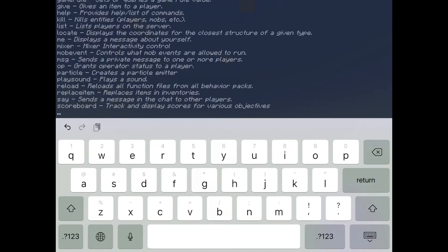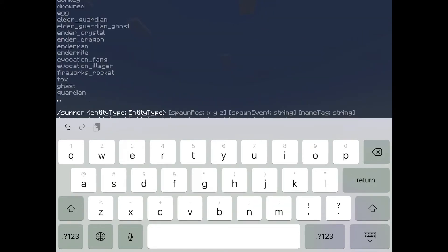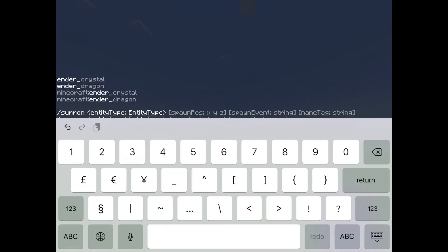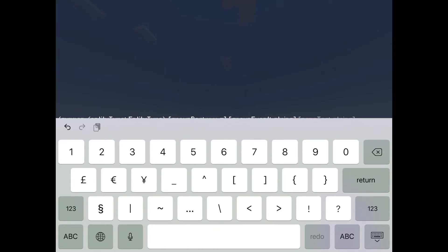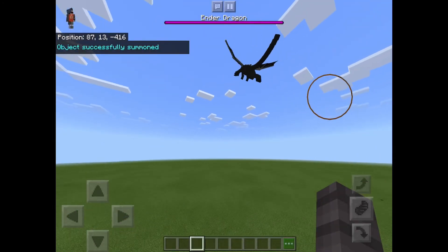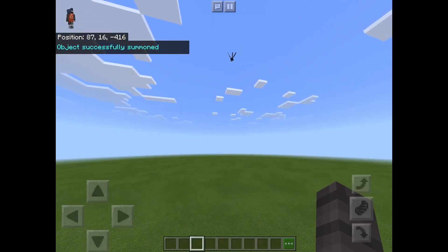Type /summon whatever you want, maybe ender dragon. 1, 2, 3 — this is what I've typed. Object successfully summoned. Oh, there's an ender dragon! There he goes up into the distance.